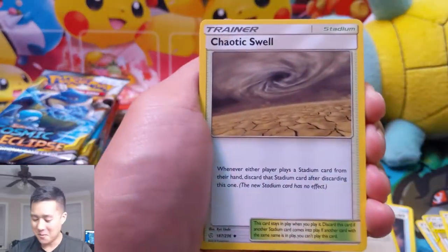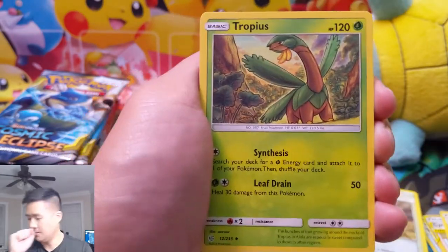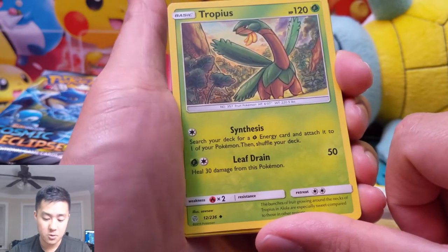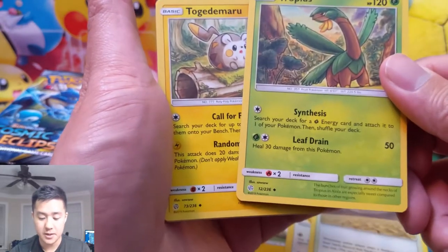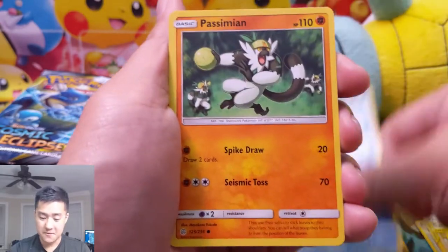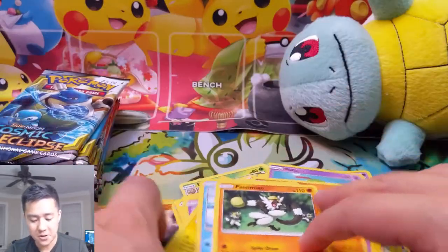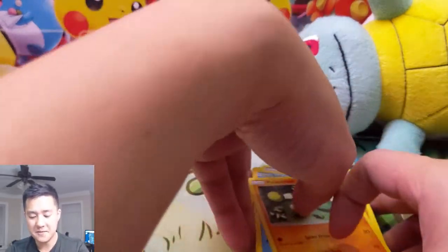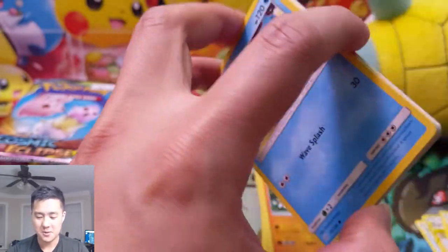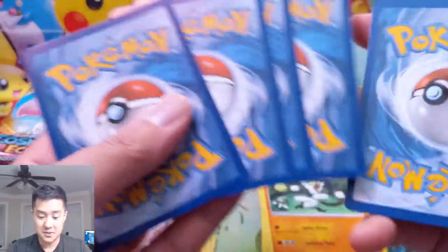This opening is going super well even though last time we opened so many more packs. Chaotic Swell — that was a card that Flygon can get rid of. Tropius: search your deck for a leaf energy and attach it to a Pokemon. And then the other attack is 50 damage, heal 30. Togedamaru, Sneasel, Natu, Trapinch. I feel like yesterday we didn't do that great as far as ratios go, but today is going much better for sure. And we have significantly less packs — yesterday was a huge opening. It's been a while since we opened over 30 packs in a single video, largely because we've been doing Hidden Fates.